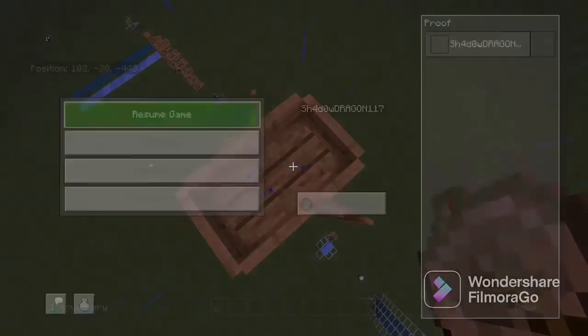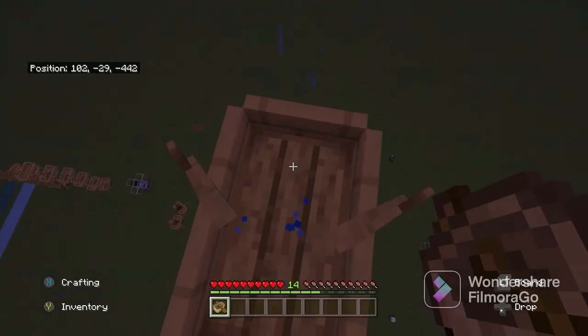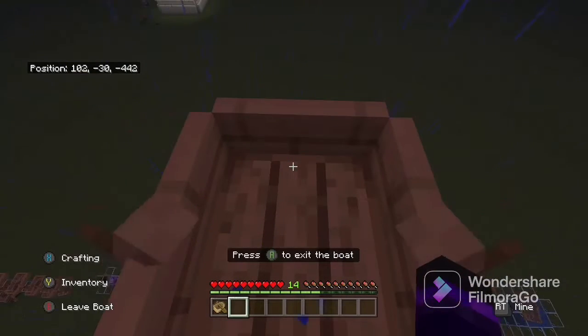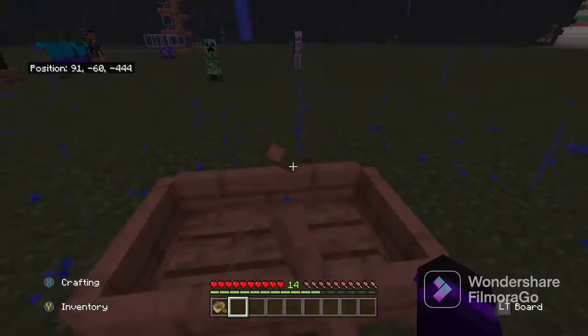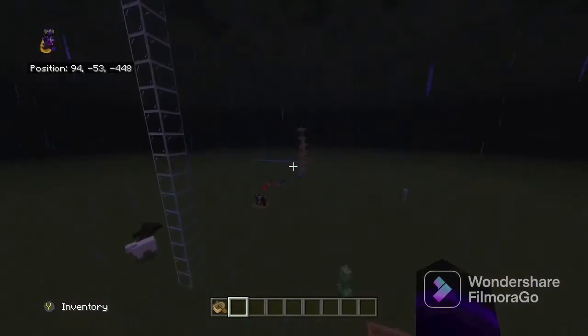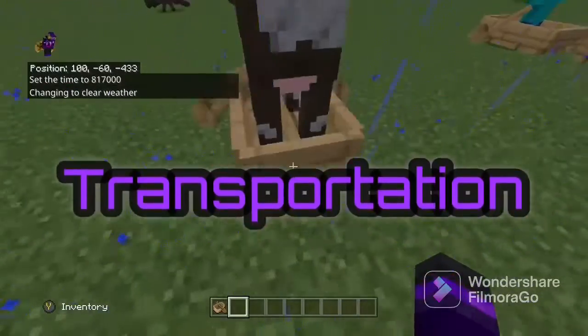Next is also really useful for early-game survival. If you fall off something really high, you'll die in survival — but if we go into survival and ride this boat off here, you're completely fine. It doesn't make any sense, but it works.